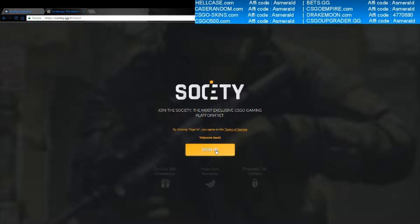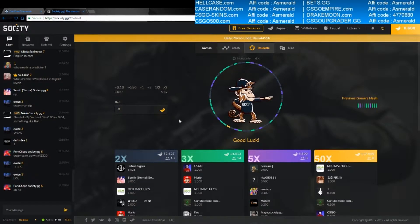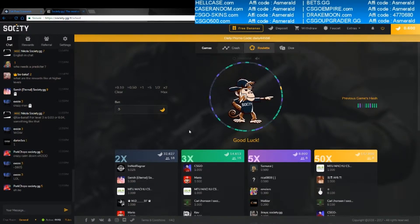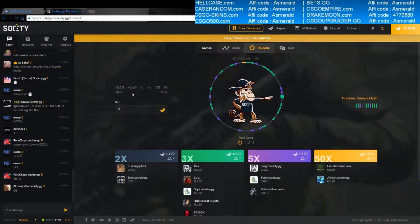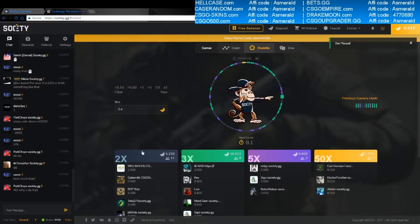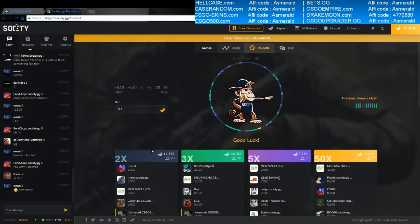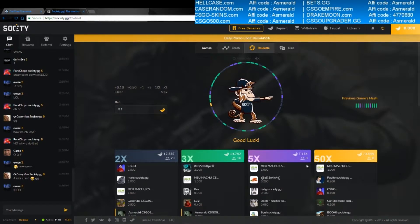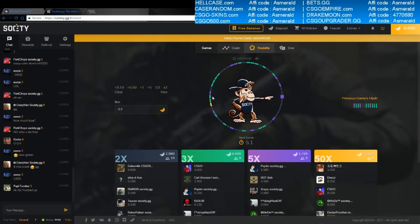I'd like to point out society.gg — they sent me an email to come back to their site. I've tried it and I have 50 cents here, so let's see if we can do something. Let's try grey... of course grey. I don't have an email. Purple — we didn't bet on purple. I tried to bet on purple but already bet on purple. You can claim your daily promo code for 10 cents. It's an awesome site.